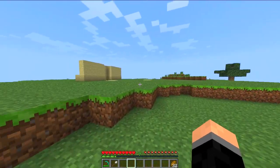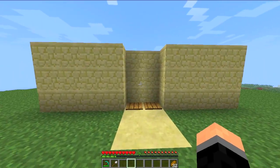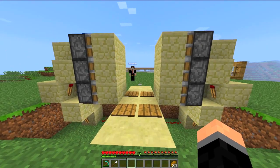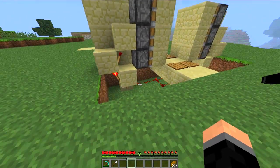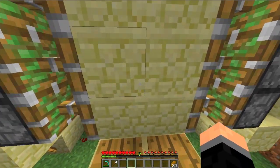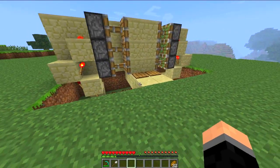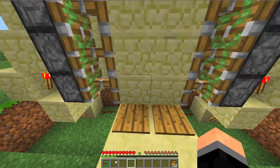First I'll just show you the demo of the door working so you can see how it works. It's basically just a very simple piston door that opens and closes when you step on it. It's one of the most compact designs I've seen or come up with, and it's only got a small delay between standing on it and opening. There are ways of making it quicker, but personally I prefer this design. Here you can see the pistons are being a bit glitchy, but it still works fine.